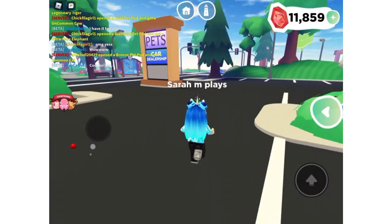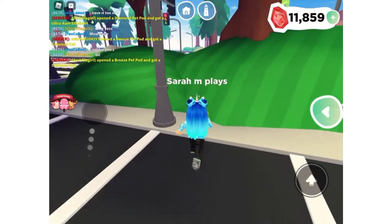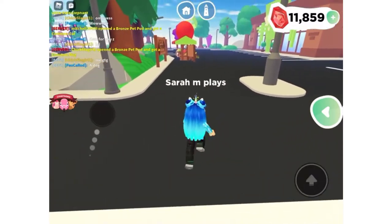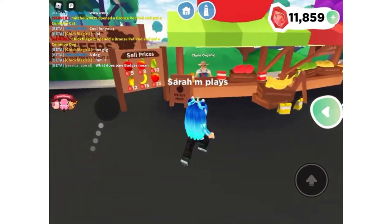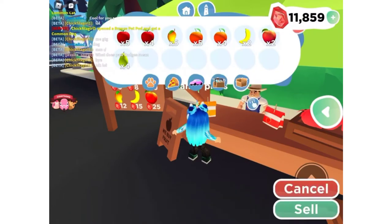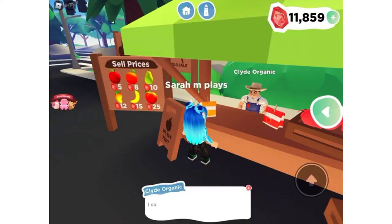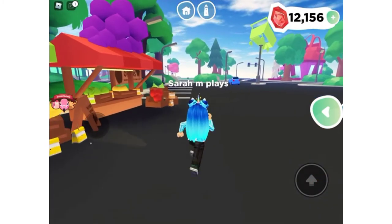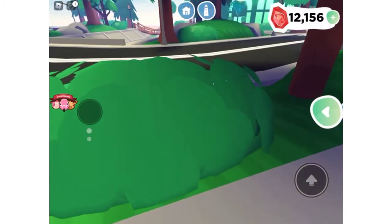In Overlook Bay, near the pink trees, you can collect fruit. I've collected all my fruit today, and you can come over to the fruit stand and sell your fruit. Let's see how much I can get — I got 297 gems for all my fruit, which is pretty cool.